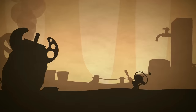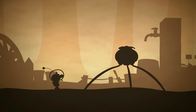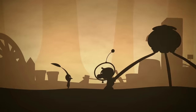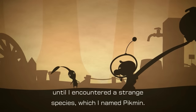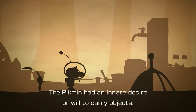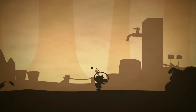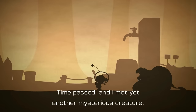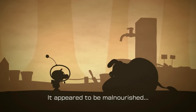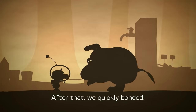No way of returning home to my beloved family. I thought I was doomed. Until I encountered a strange species, which I named Pikmin, and a new-looking onion. The Pikmin had an innate desire, or will, to carry objects. With their help, I was able to find and transport my missing ship parts. Time passed, and I met yet another mysterious creature. It appeared to be malnourished, so I tossed over a treat. All right, that's new. After that, we quickly bonded.